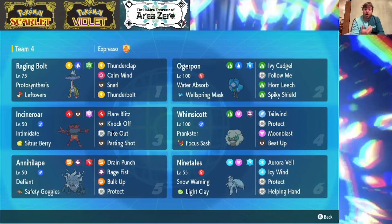Both of them are going to be setup sweepers with Calm Mind and Bulk Up. Raging Bolt just has bulk for days, so once you get a Calm Mind or two off, it's just going to be living special attacks like there's no tomorrow. As far as the EV investment on this Raging Bolt, I invested more into the HP and physical defense because of the boost to special defense and special attack that's coming.